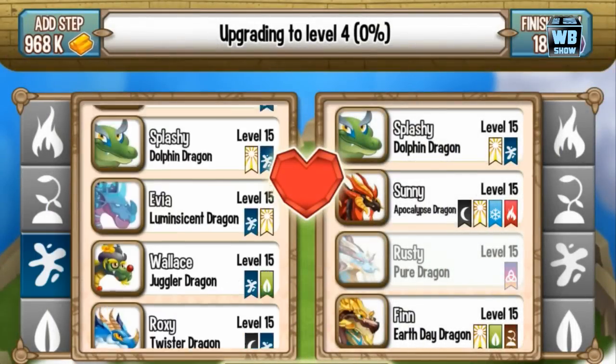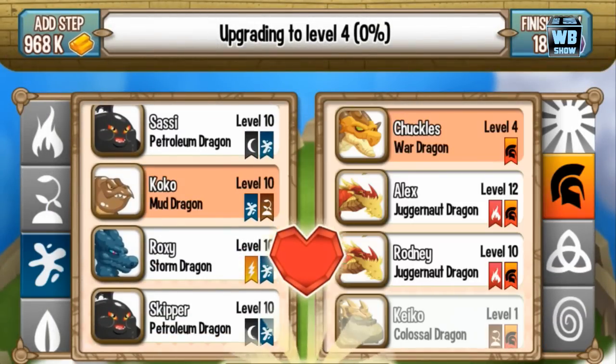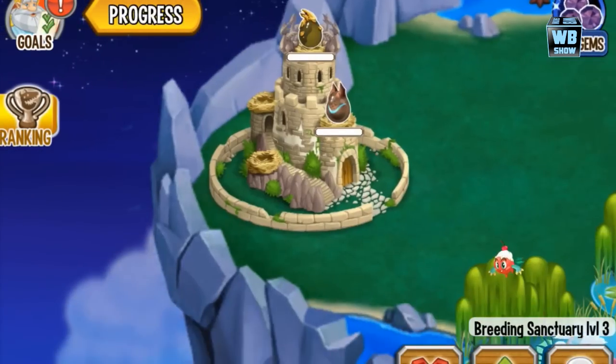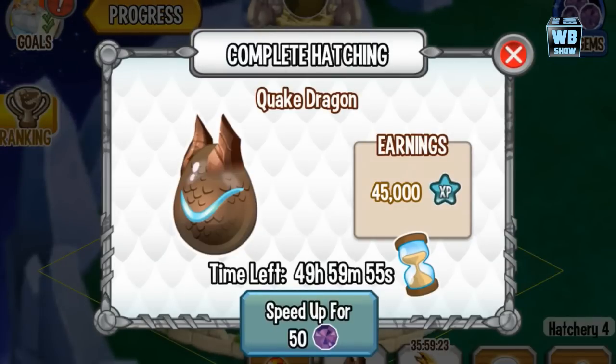36 hours is what you're looking for in breeding. Having the war dragon in there will also give you a chance at other war type dragons like the Leviathan dragon or the Colossal dragon. Then it'll take 50 hours for the egg to hatch, and that's a pretty long time.